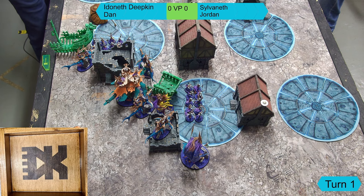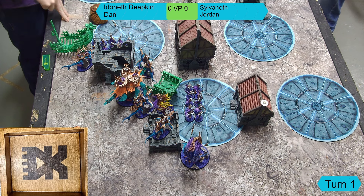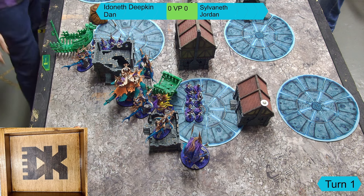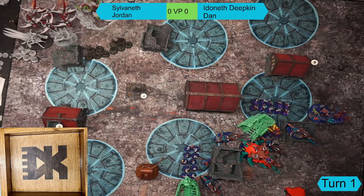The King also has the Void Chill Darkness, giving minus three to hit him within three inches - so if you can't reach him it's minus one to hit. Other heroes include a Tidecaster who knows Howlfrost, and an Aspect of the Sea who has Steed of Tides for teleporting around the board. For battleline, there's the turtle, a unit of Thralls, and a unit of Reavers.